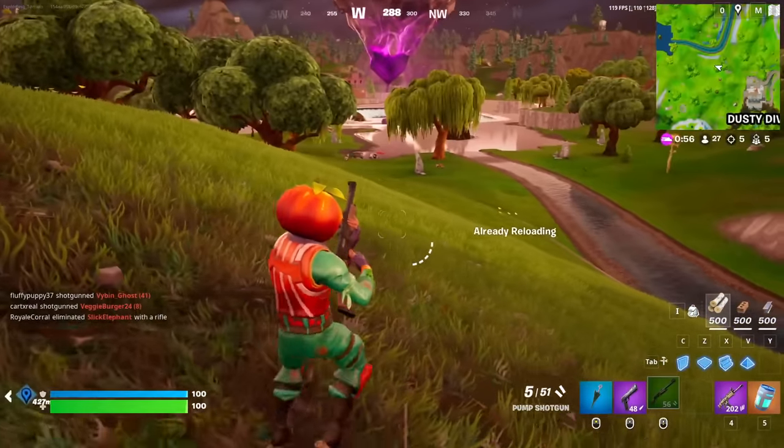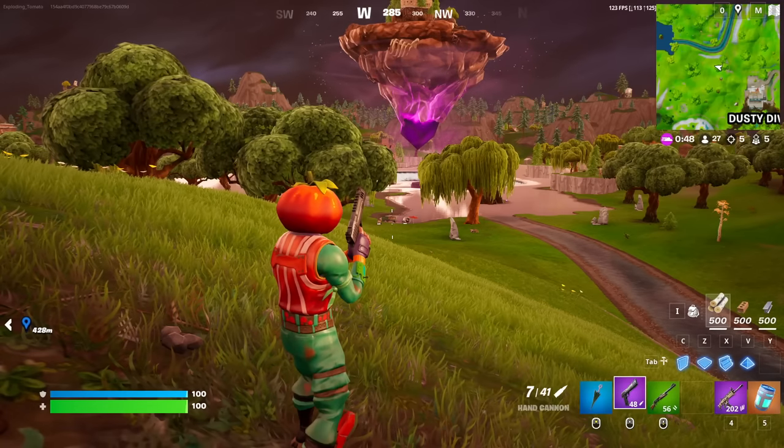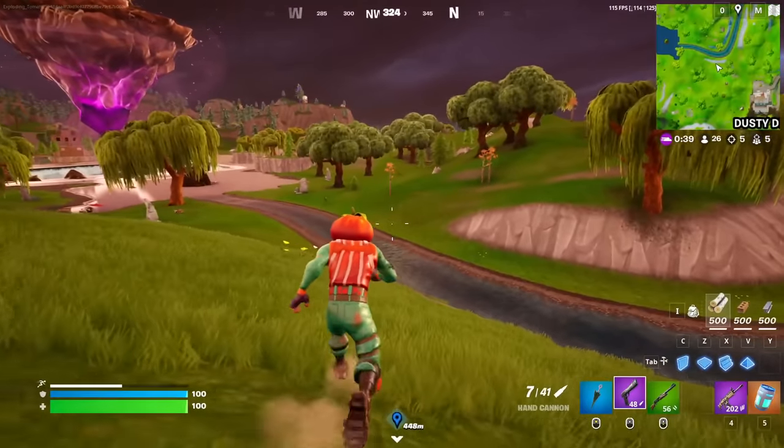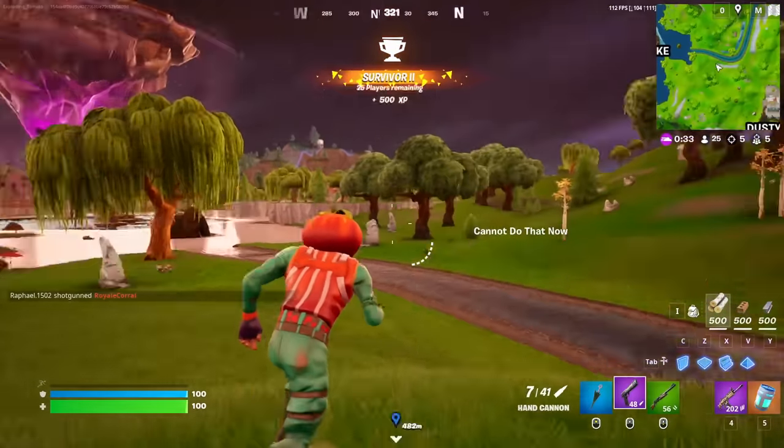And I'm lagging. You know what that means? Play my creative maps and use code TOMATO, and then I can buy a new computer. No more messing around. There's 26 players left. I've got the best strat in Fortnite history. Let's double pump our way to victory.